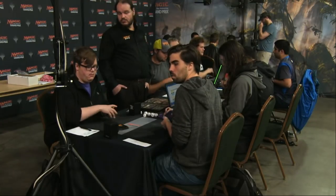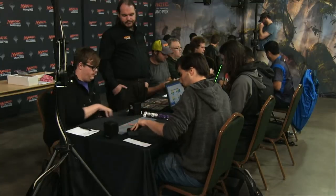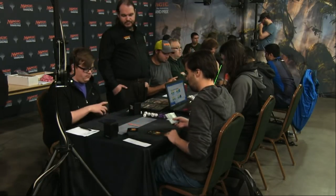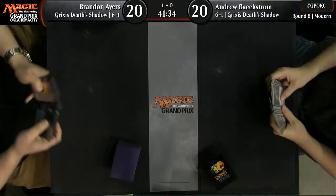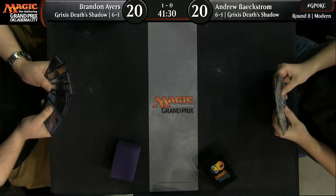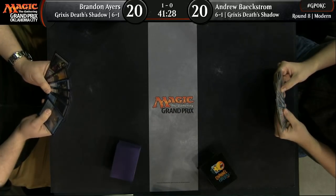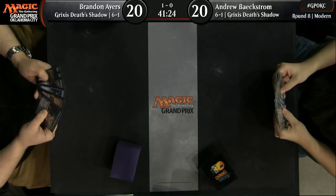Brandon Ayers — the cards he brings in: Engineered Explosives is really, really good, because it can kill multiple Death Shadows, even though it can kill yours too. Kolaghan's Command is very good for the grindy matchups, especially when you're both empty-handed. Liliana the Last Hope — you want to play another Planeswalker. The Nihil Spellbomb is pretty good too. I'd bring in those and maybe the extra Stubborn Denial as well.